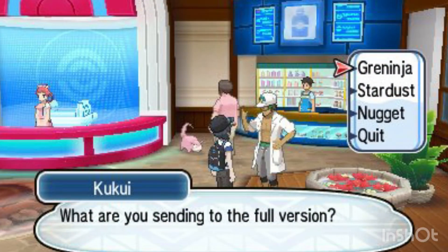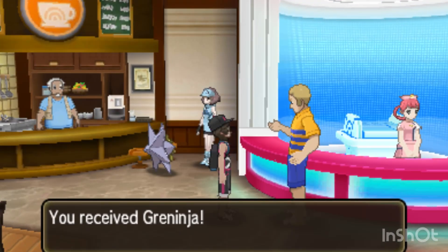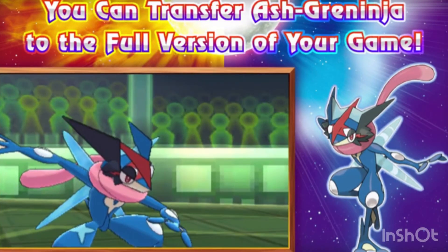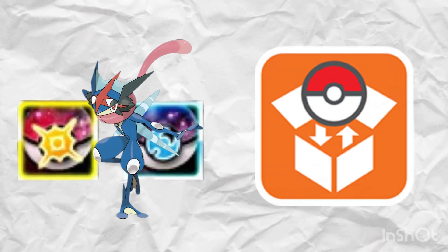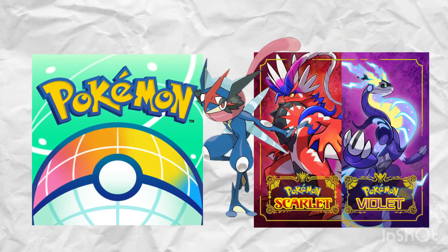After you complete the demo, if you go talk to Professor Kukui, he'll give you an option to send Astro Ninja to Pokemon Sun and Moon. He will send Ninja to Mystery Gift, and you can receive Astro Ninja in Pokemon Sun and Moon. From there, you would also need to have Pokemon Bank, or trade to a friend that has Pokemon Bank. Then you can transfer Astro Ninja from Sun and Moon to Bank, from Bank to Home, and from Home you can transfer to Pokemon Scarlet and Violet.